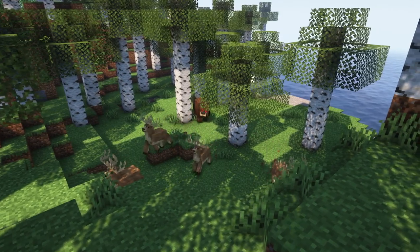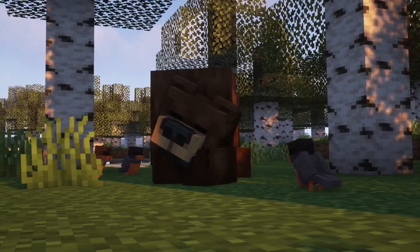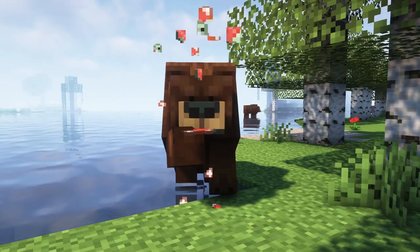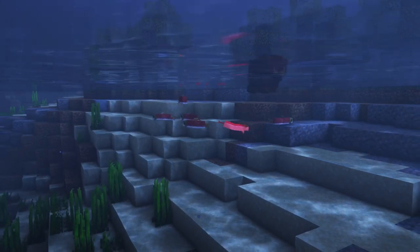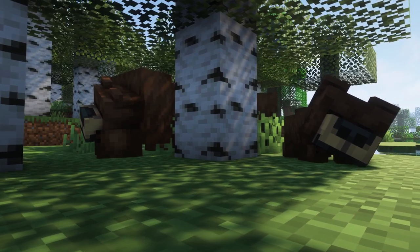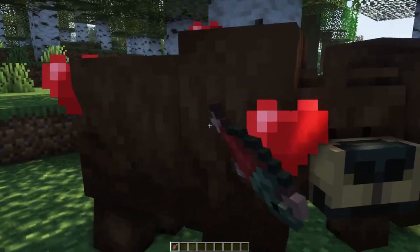Bears are predators which hunt deers. Sometimes you can see them just lying around sleeping. Bears harvest and eat sweet berries, honey, and hunt salmon. They also act similar to polar bears and will generally leave you alone if you don't get too close to their cubs or attack them. You can breed bears by giving them salmon.